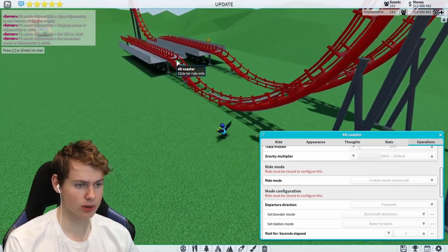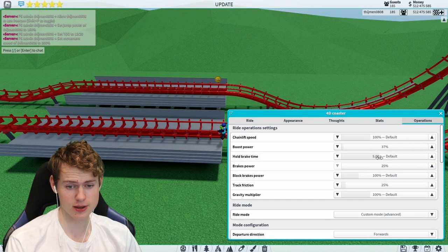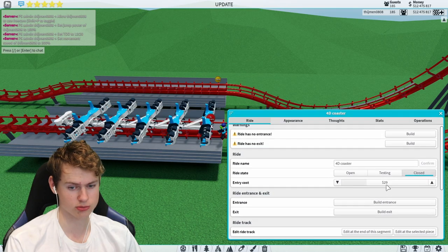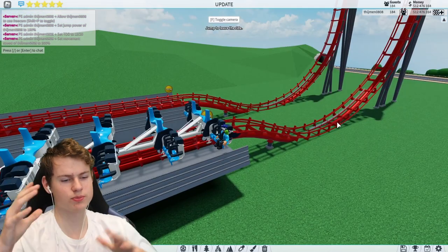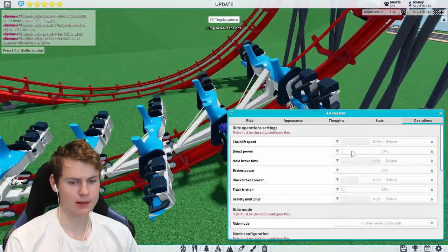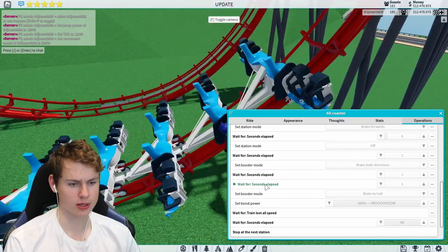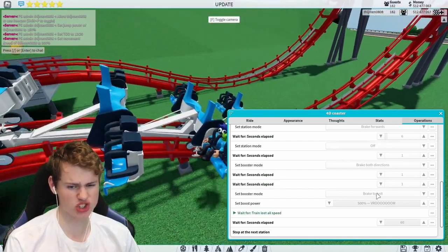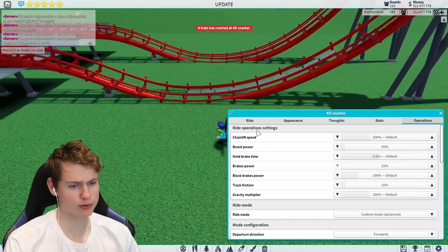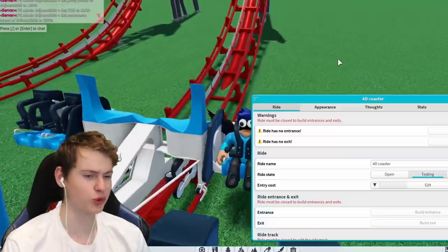Let's copy these settings to the other coaster I just built and see if this works first try — it would surprise me. I'm going to make it a little bit longer and just have to change some of the timings around. As you can see it's now on the step 'wait for seconds one, one, one' and it gets back, but this was just too quick — I probably have to change the booster power to around 45.